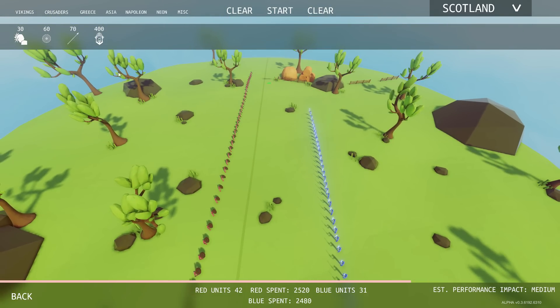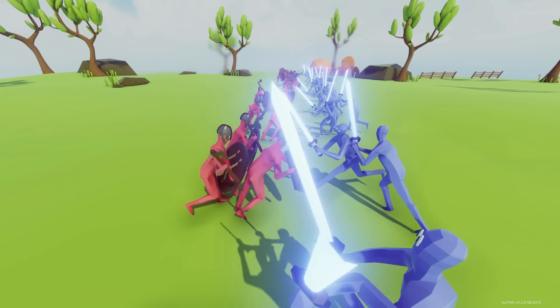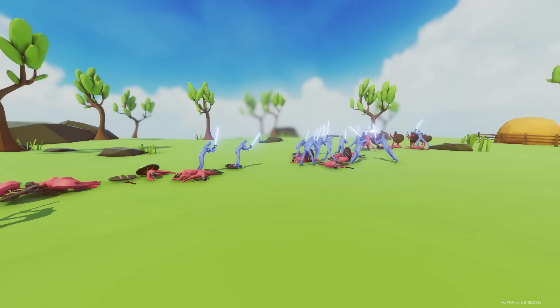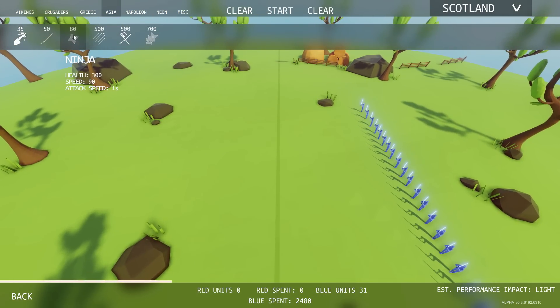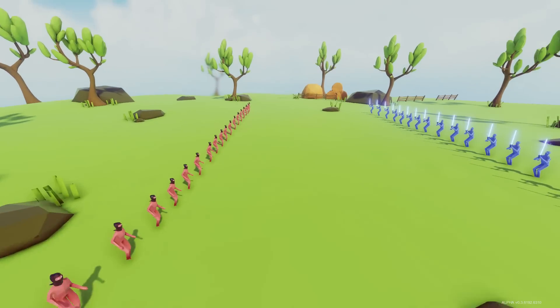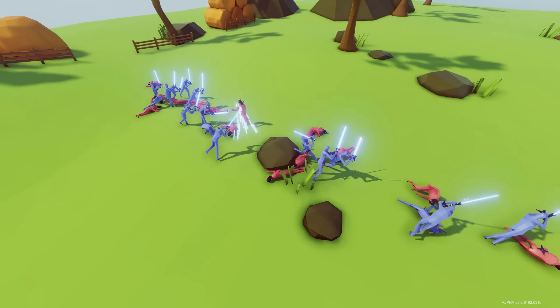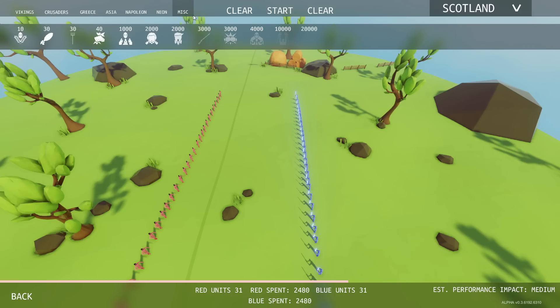I'm actually curious — the laser swords are doing really good. Let's see if the Vikings can do it — 60 cost Vikings against laser swords, axe and shield in hand. It does not look good for the Vikings — they're getting a couple of kills in but nevermind, laser swords again. We can do ninjas, but the problem is they're not melee, so it's not really the same. We'll do the same cost — 24.80 against 24.80. Nope, total wipeout.